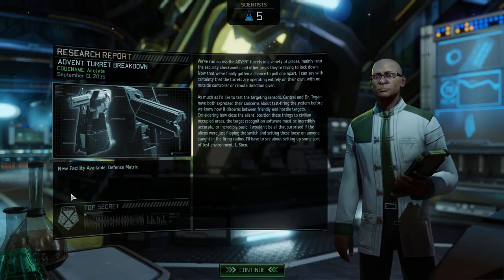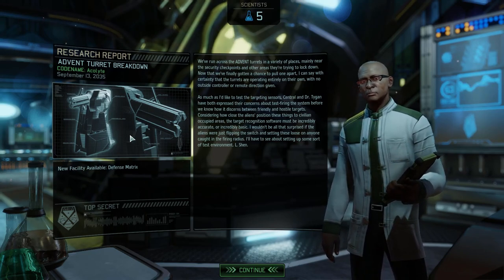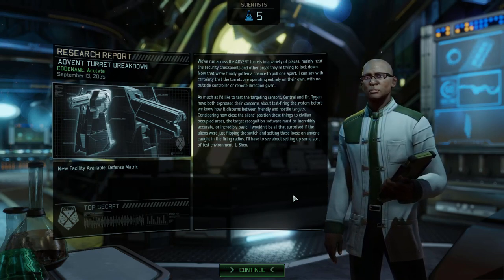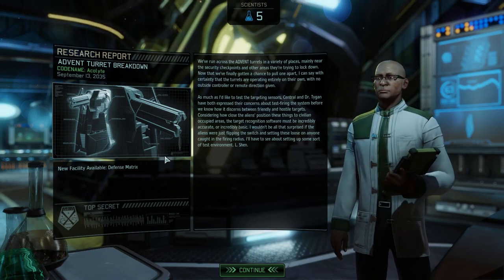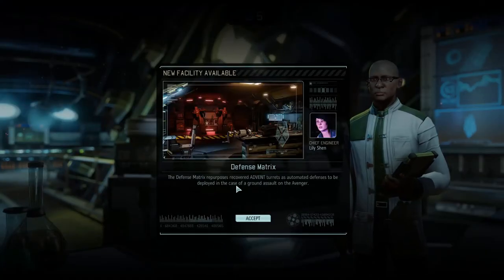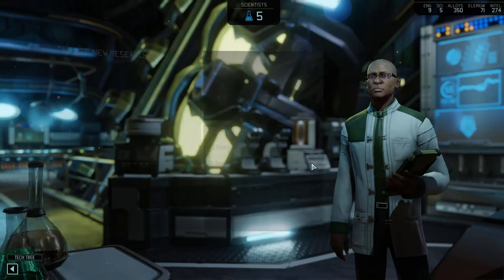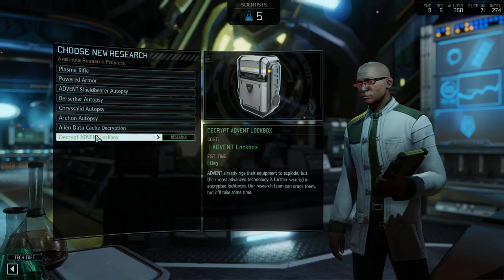We want to get the defense matrix going, but we've got other priorities — namely not allowing the Avatar Project to finish, because that's going to be really bad, we could just die. The first priority is going to be the shadow chamber. Let's do a cheeky lockbox. Going to go for the plasma rifle research — assembling as soon as research is complete.